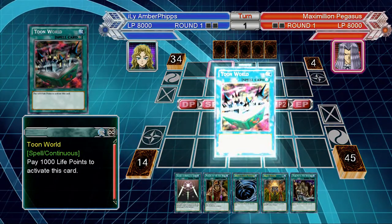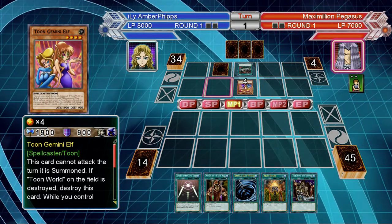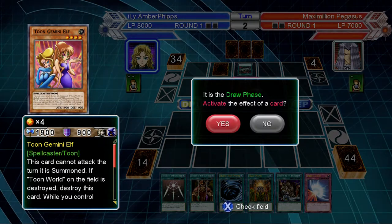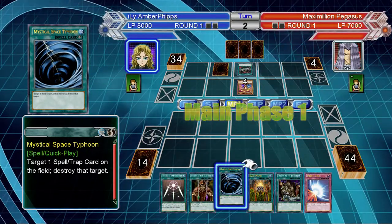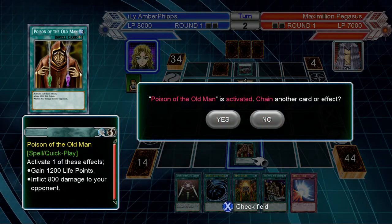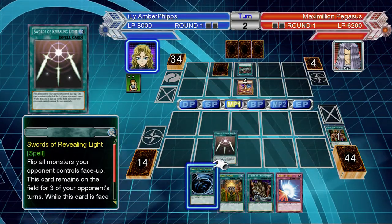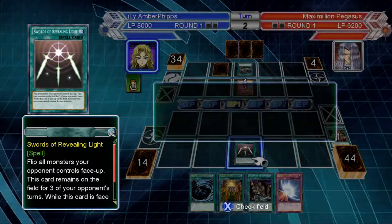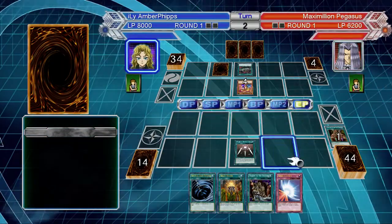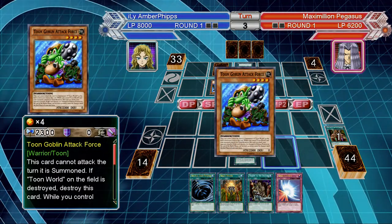These are all cards I had before — you've got to be kidding me with Toon World. I cannot believe that card. Choom, Gemini Elf. You know what, I'll let him stop it. I'll activate it, reflect 800 damage to him. I'm gonna let him bring out some toons, and then I'm either gonna hit him with Mystical Space Typhoon or Mirror Force. Or he could just hit me with a Card Destruction or something like that.